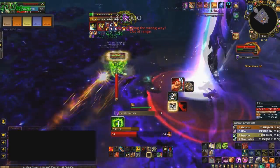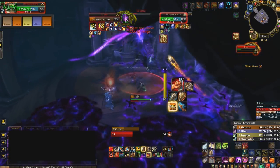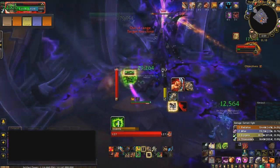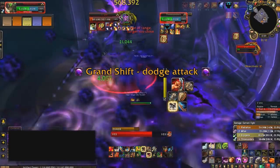Immediately after that second backlash, you enter Phase 2, where Elura becomes tankable in the middle of the stage and starts casting AOE around her that you need to avoid. This does a high amount of damage, so try not to get hit while taking Elura down.